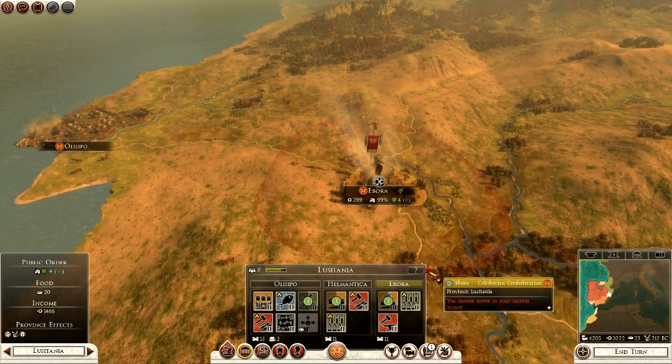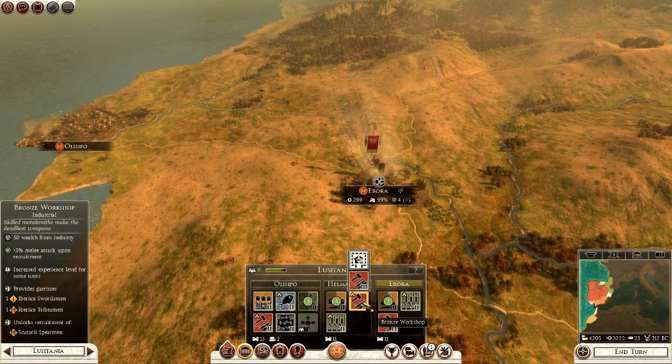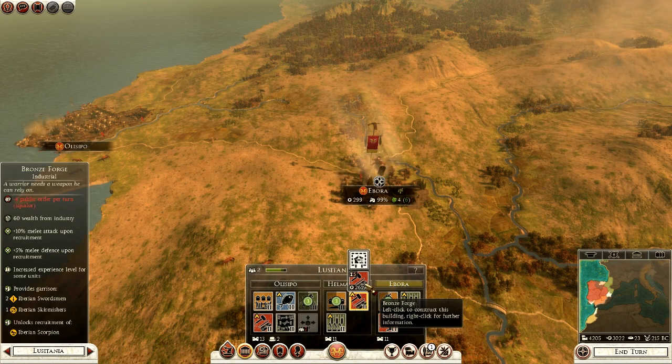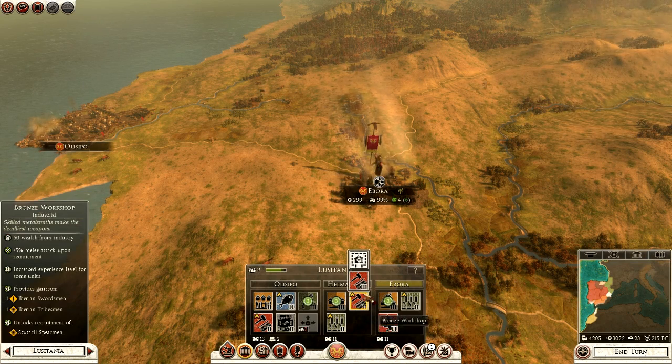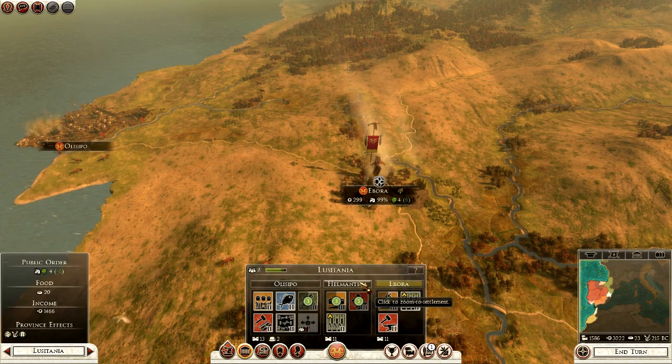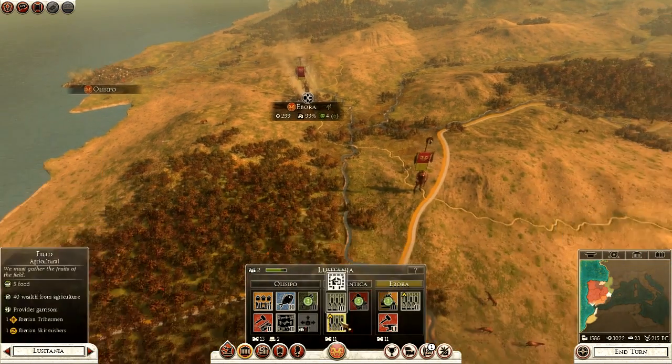In Abora, what can we level up? We have a bronze workshop — we could go for a bronze forge, which gives us a garrison of swordsmen, skirmishers and an Iberian scorpion. That sounds interesting, and could be handy in this campaign here in Helmantica. Let's go for it — let's live a little!